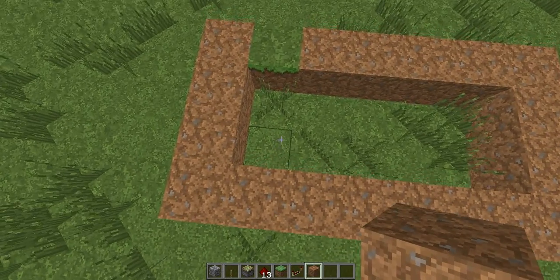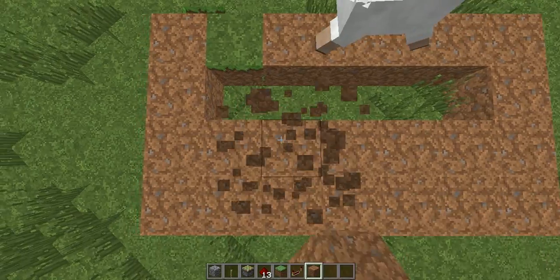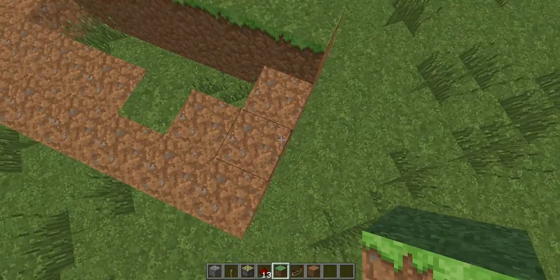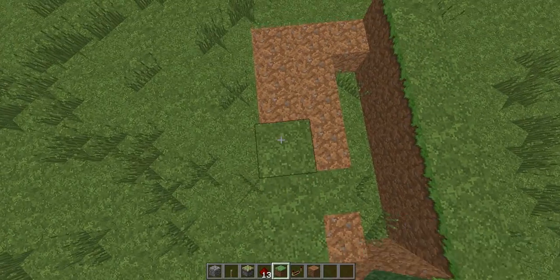What I'm going to be doing here is this will all be covered like that. And what I can do is just put grass blocks along here. Now this can be whatever material you want, I guess.